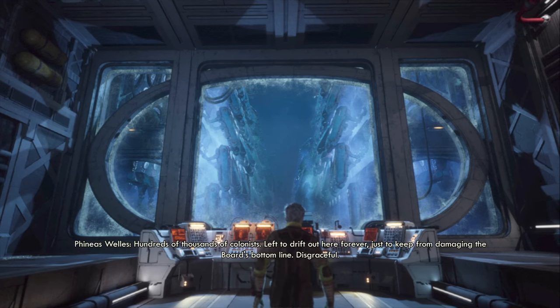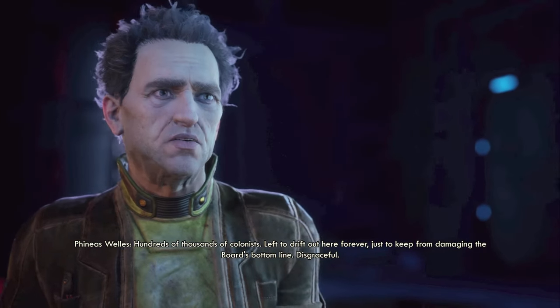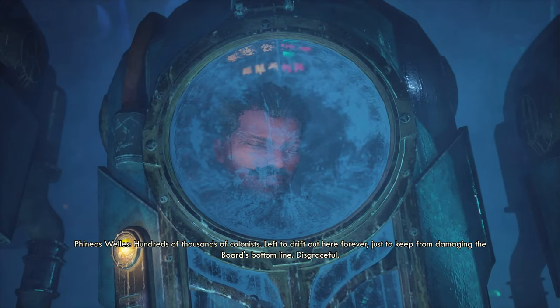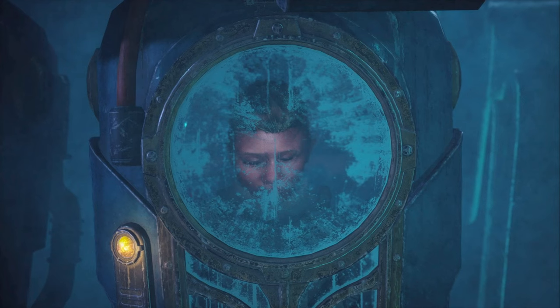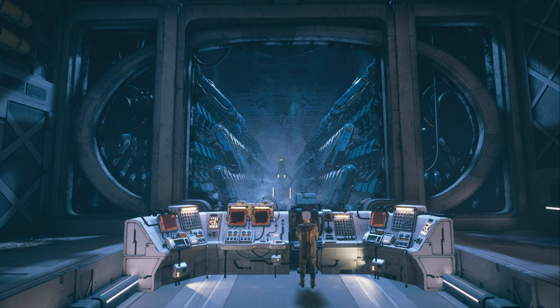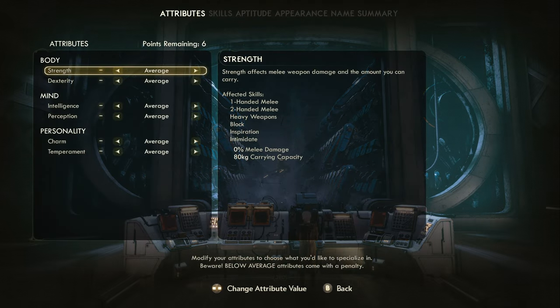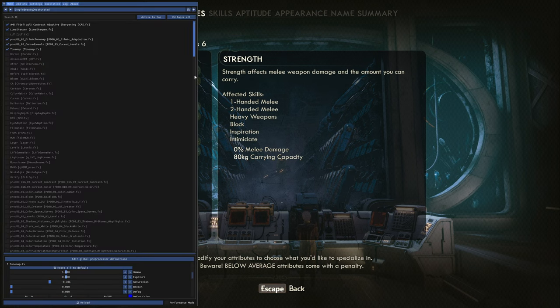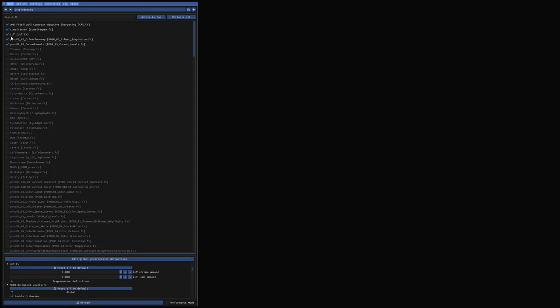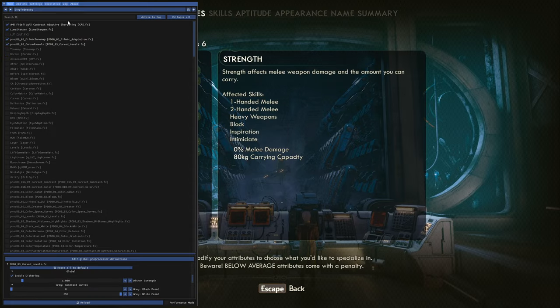The narrator comments: 'Hundreds of thousands of colonists left to drift out here forever, just to keep from damaging the board's bottom line. Disgraceful.' Here we can already see what the distorted reshade is doing to the game. Let's switch through reshades again and see if we can find a different option.